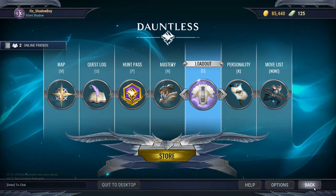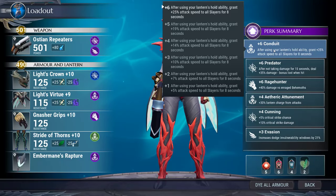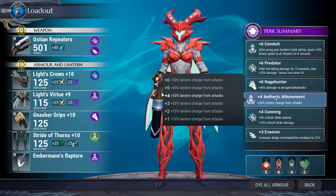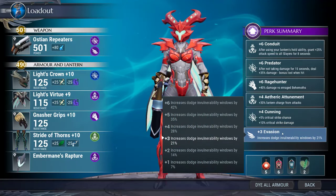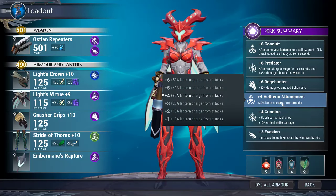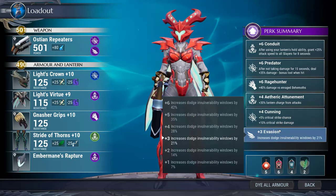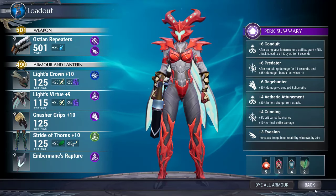So this is the build. For your perks you'll have +6 conduit, +6 predator, +6 rage hunter. I currently have +4 aetheric attunement, +4 cunning, and +3 evasion — but aetheric attunement and cunning will both be +6 after the build is complete. The last slot stays at +3; I recommend doing a +3 conditioning instead.